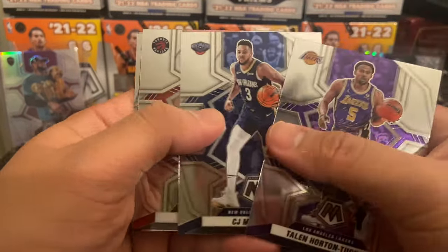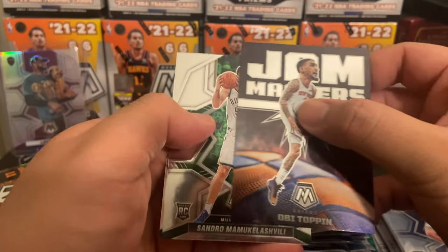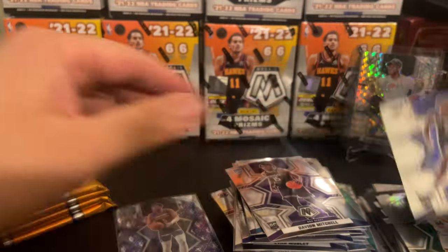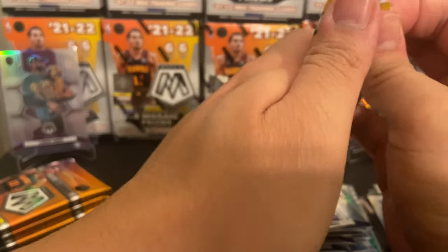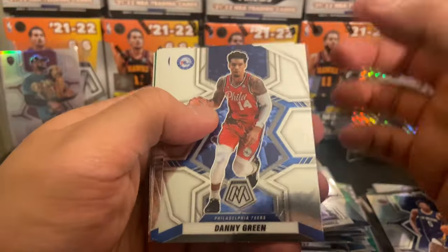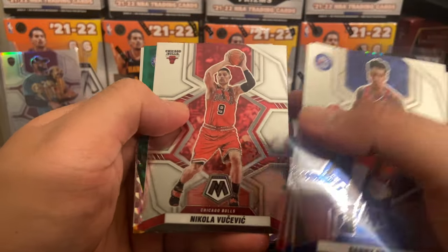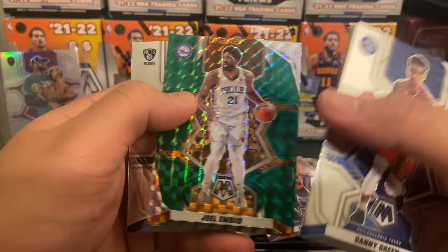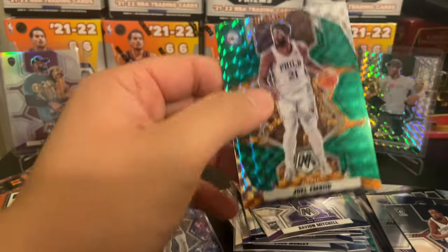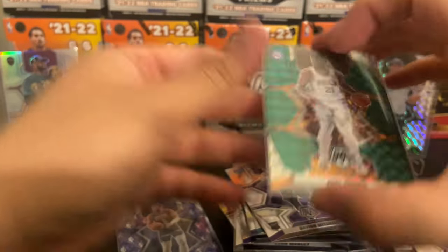THT, CJ McCollum, Pascal, Jam Masters Obi Toppin, Sandro Mamu and a Herb Jones. Danny Green, Matisse Thybulle, Zubac, Vucevic, Joel Embiid — very nice — and a KD on the National Pride. We'll definitely take this Joel — very nice. Yeah that trade was insane, I don't really want to talk about it — not a big Phoenix fan or something.